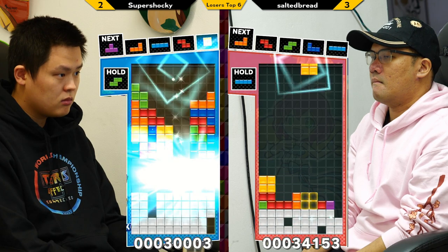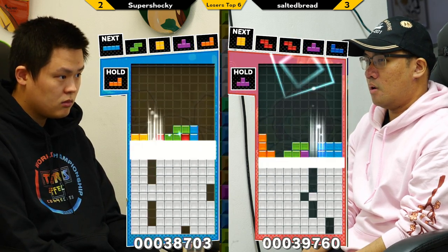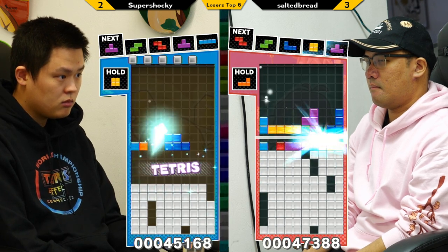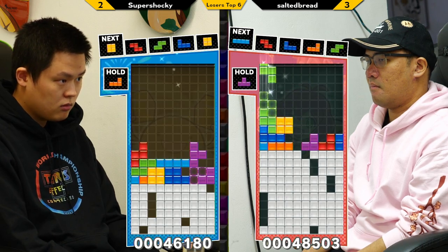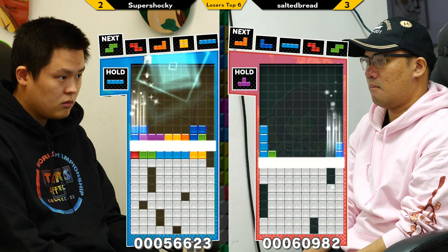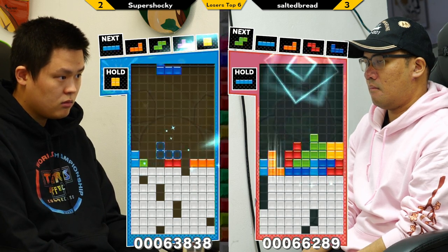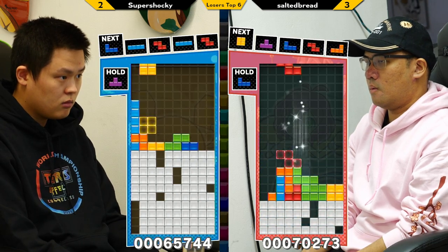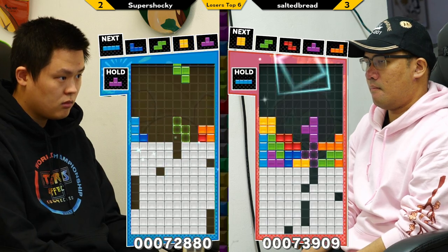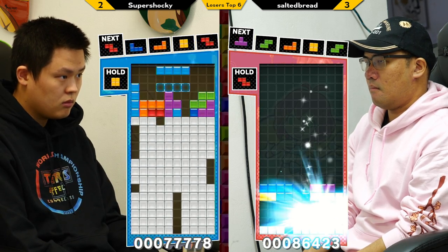That would be a really specific circumstance. I think this is not something most people even think about. In Tetris Effect Connected, there are some other uses of IRS not related to the buffering aspect — for example, if you're in the zone and need to complete the topmost line, you can use IRS to get the piece to come out in the orientation you already need. Super Shocky was talking about just how difficult playing PPT is because they're so used to using IRS in their gameplay in TGM. It was a big adjustment for them.